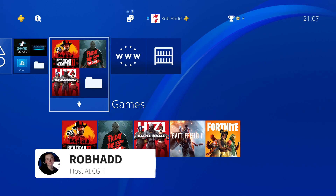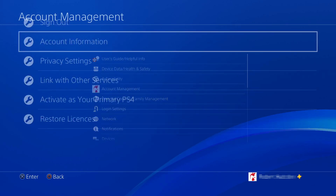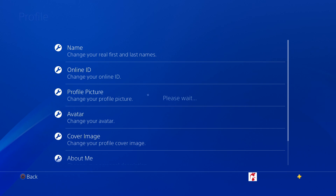From your PlayStation homepage, all you're going to want to do is navigate to your Settings, Account Management, Account Information, Profile, then Online ID.